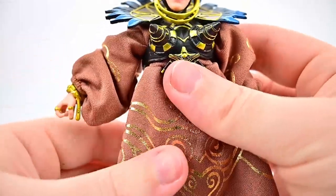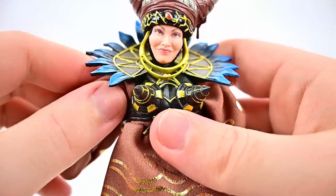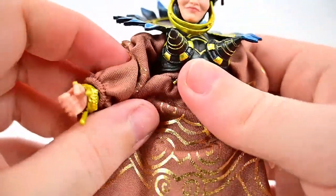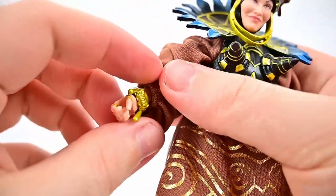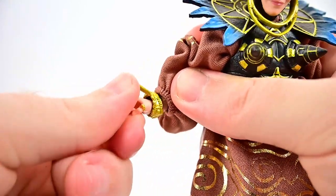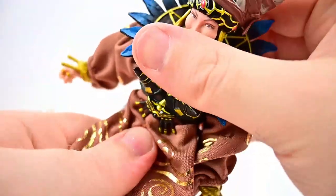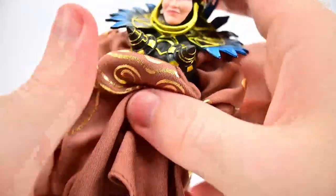I already took the dress off because her shoulders were stuck out to the side in the box, so I know all the joints. She has a single elbow joint, the wrist can twist all the way around and flex back and forth, and she has an ab crunch right under the chest that crunches back and forth and twists. There's also a waist crunch so she can crunch even further.